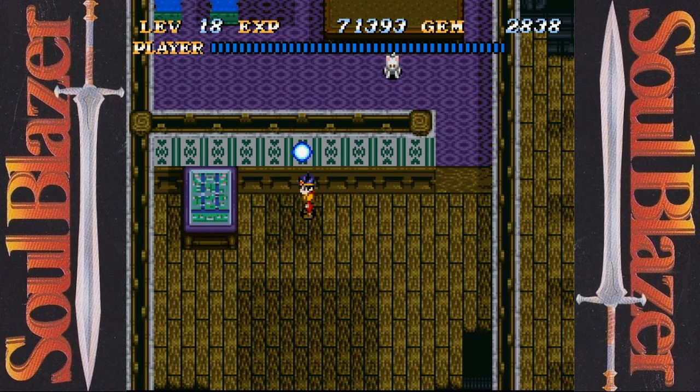Hello, everyone. Welcome back for more Let's Play Soul Blazer. So, we've apparently helped out a suffering cat, we got a key, we got into a door, and eventually we unleashed a town model.